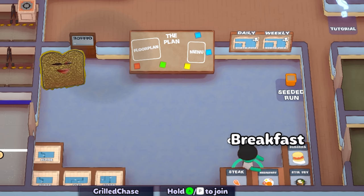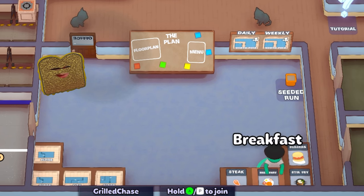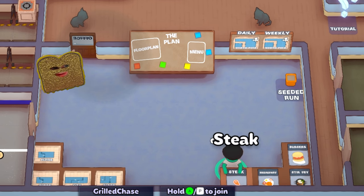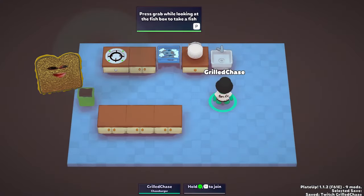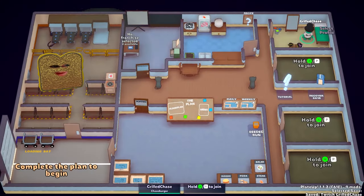In the office, you can plan your next restaurant. You can pick out a dish and a floor plan. As you can see, my options are burgers, stir fry, breakfast, and steak. But what if I actually want to choose fish? Well, there are two things you can do. One, you can start the tutorial and then leave again — the dishes should be different now. Do this until you find the dish that you want.